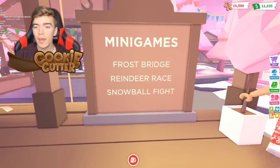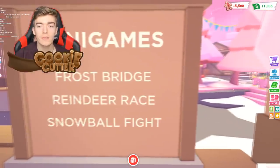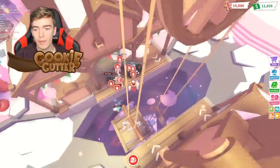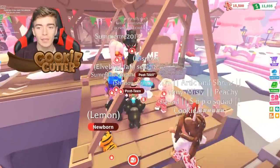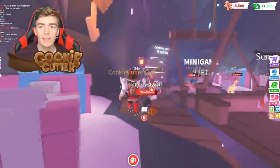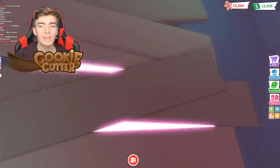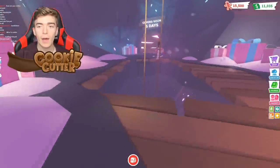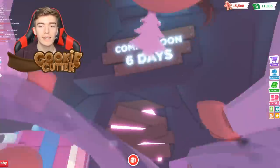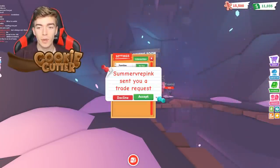There's also going to be a brand new game called the Reindeer Race and also the Frost Bridge, which players will soon be able to play. You can actually see where it's going to be by standing on the minigame lift. If you hop onto the lift, it says 'coming soon in 13 days.' There's going to be a brand new minigame where players can get more gingerbread. The other minigame is coming out in 6 days, meaning there are going to be 4 different games to play to earn gingerbread.